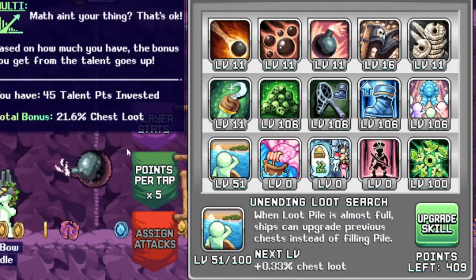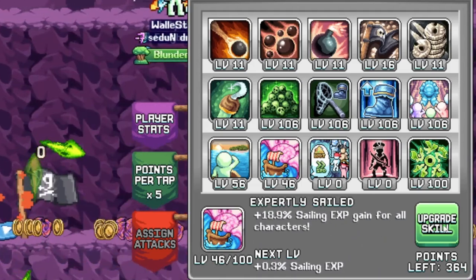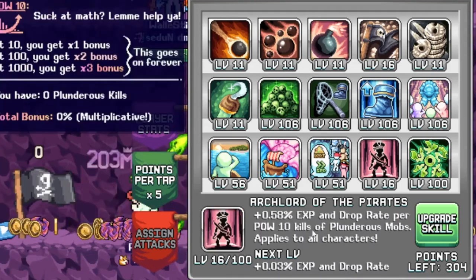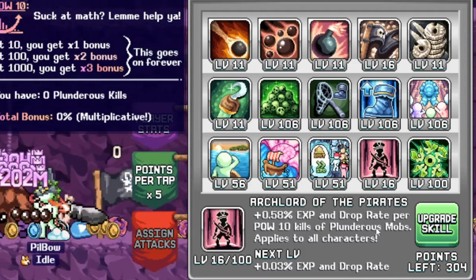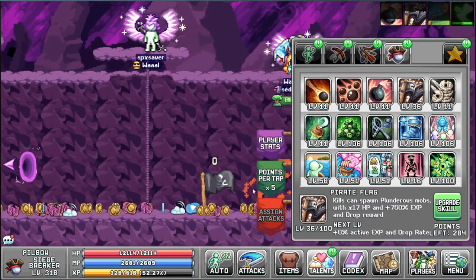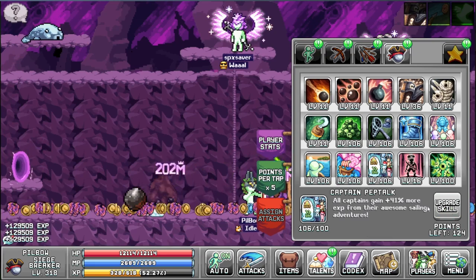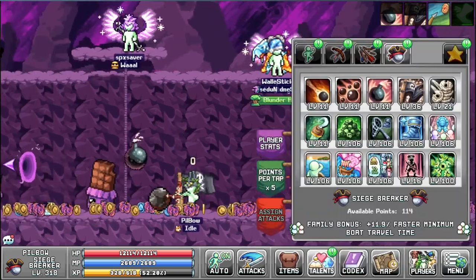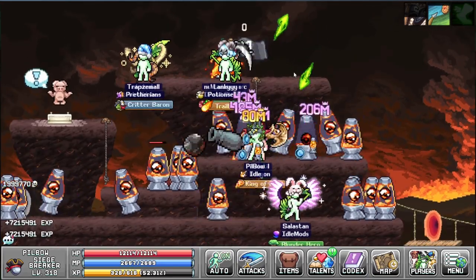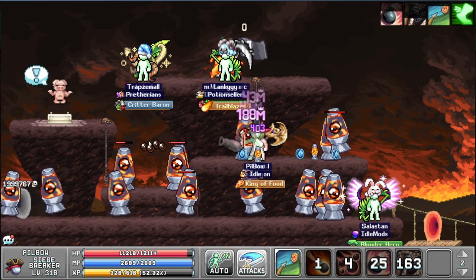21 chest loot, sailing XP gain for all characters — nice. Captains gain more exp from sailing, and more exp and drop rate per power of 10 kills of plunderer mobs. We have another active class here; I still don't know why it says zero — might be broken. I'll just put this guy in the lab again. He got a bit better. You keep the flag when you travel — that's cool.